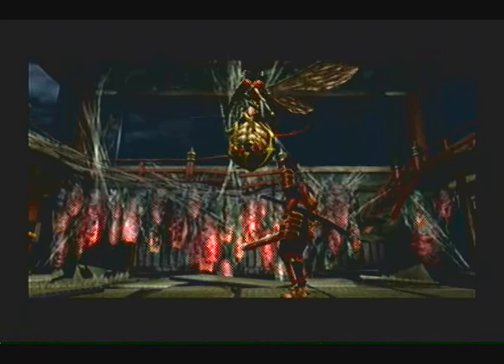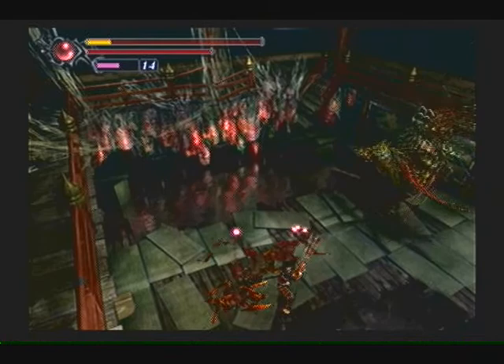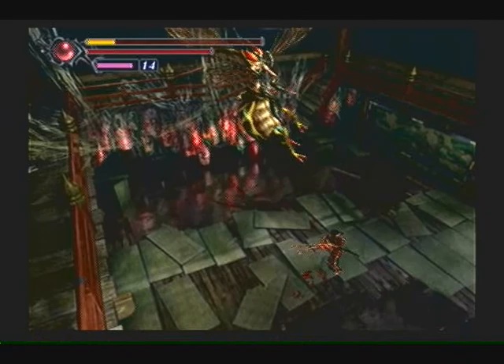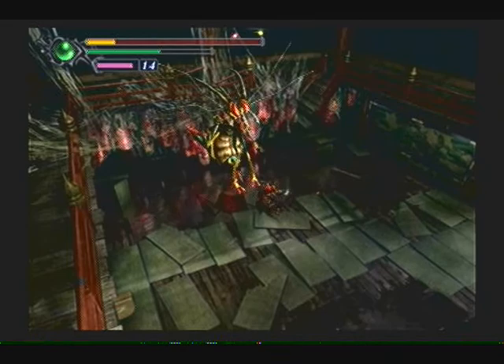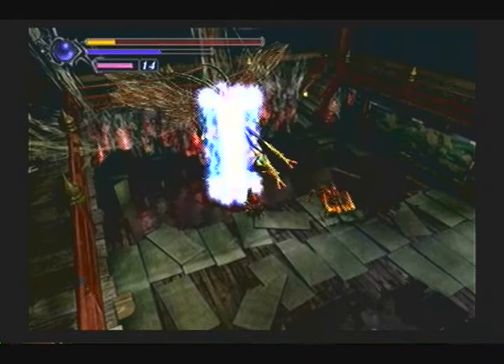This is kind of a tricky battle. Alright, got some health. See, because she likes to stay in the air, it's hard to actually knock her down. The best way to do it is to use the Shippu to bring her down, then attack her with a Ryzen. Like this. And absorb the souls quickly.